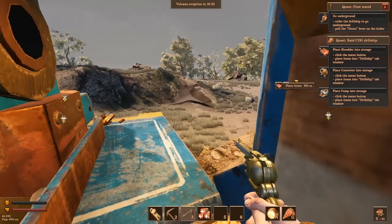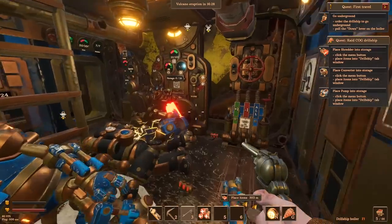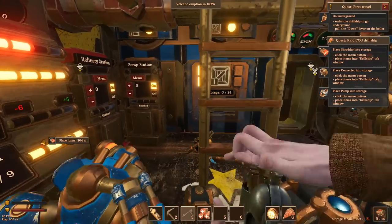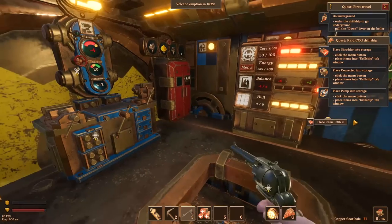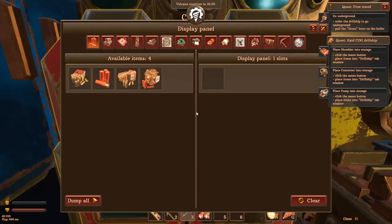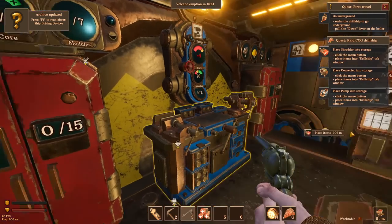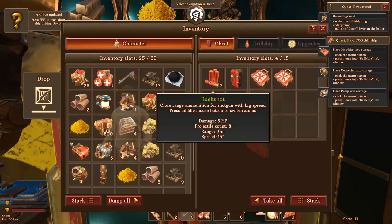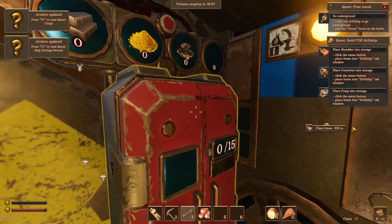I think I hear more of them outside. I'm not a fan of how difficult they're making this — they just need to accept that I'm rolling up here and jacking their stuff. Inside there are some pipes, sulfur, a periscope, shotgun shells, a storage chest, and two module repair kits.